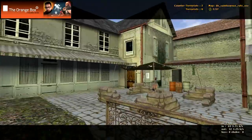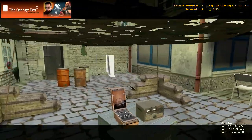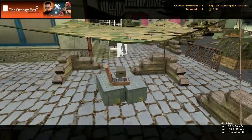Again, you can climb up on the boxes and get over on the barrels. Here is bomb site A, right there.